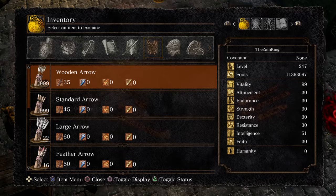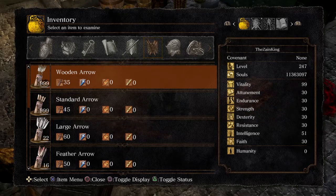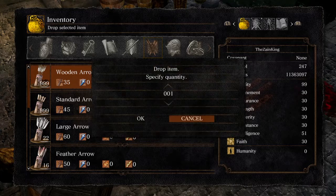Now I go to wooden arrow. It depends how many arrows you have. If you go to Undead Burg and you don't have any, you will see 999. If you have only 37, then you will get 37 times souls. If you have 999, then you will get 999 times souls.